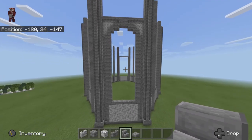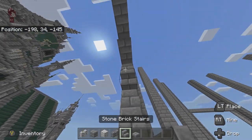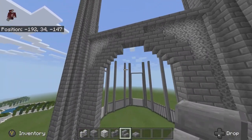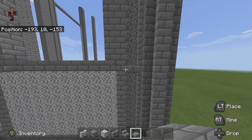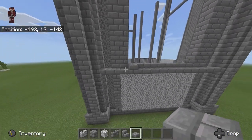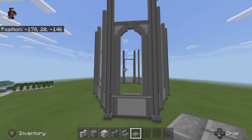We're going to be coming in with stone brick stairs as well as slabs - adding stairs here and here, and there and there, leaving the middle section open without adding anything there. Then come down to this level and run a bead of slabs all the way across, on the bottom half of this layer.